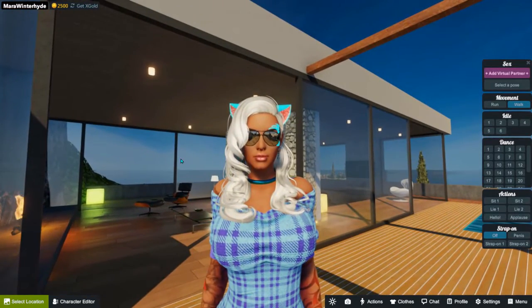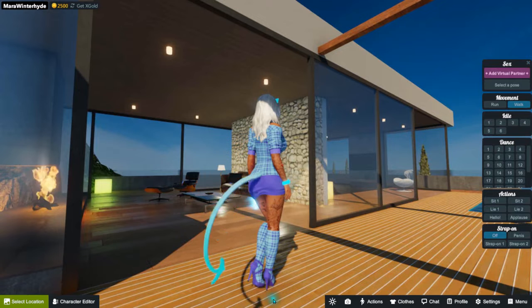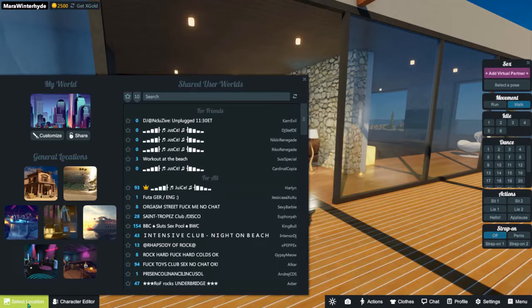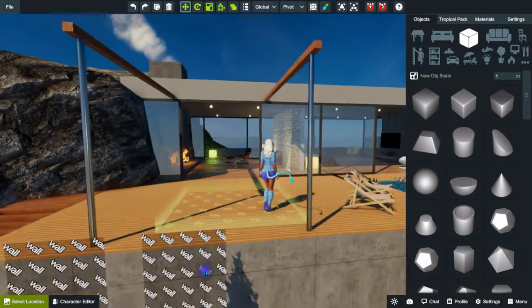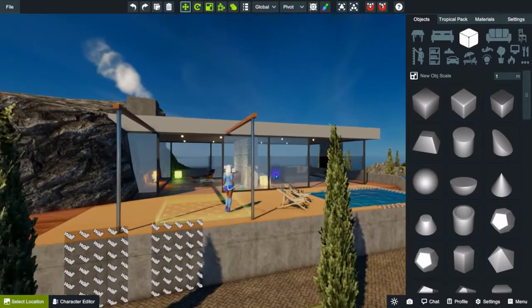For all of you new users, first thing you're going to do is this. In the bottom left-hand corner, you've got this green bar that says Select Location. Click on that. Now, this is where you would normally go to click on a room you want to go to, but instead we're going to click the button that says Customize. This takes you into Build Mode. You can tell you're in Build Mode because you'll see the wall poses and any other poses in here.